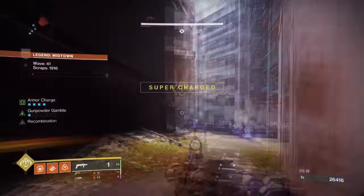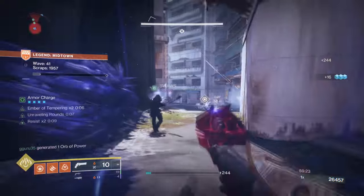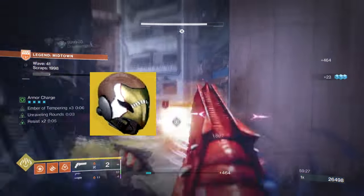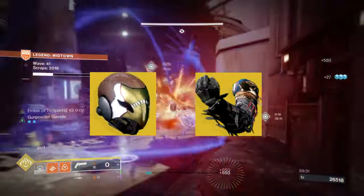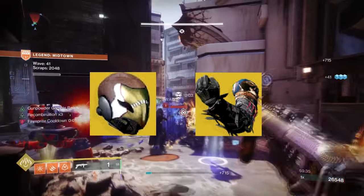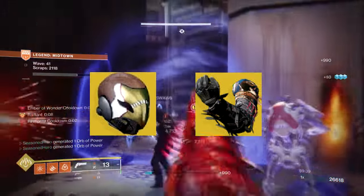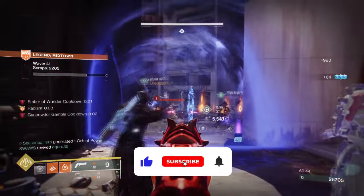If you had to pick two solo exotic gears for anything in-game, what would you pick? Would you select Celestial Nighthawk, which is great for one-shotting ultras and mini-bosses while also getting most of your super back? Or would you pick Shards of Galenor, where you can get back around 50% super upon usage while also getting super back via kills? This is the question that pops into players' heads when playing anything in-game, but the answer isn't so hard to pick.